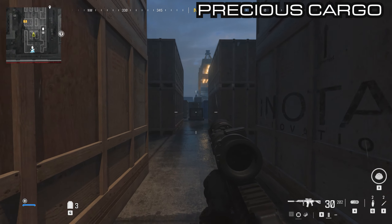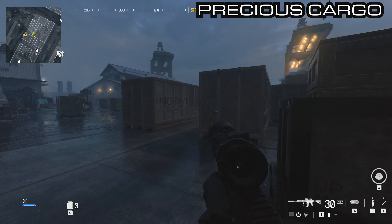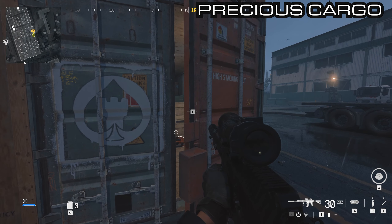From this box we're going to want to move into the middle of this shipping container. There is another container that we can open and inside here is the heartbeat sensor.